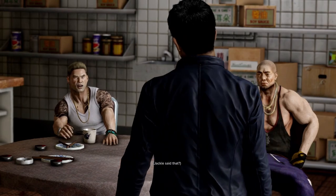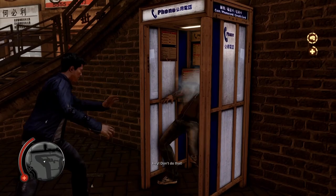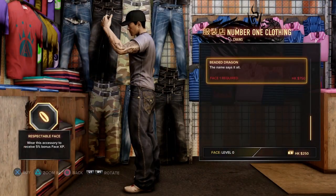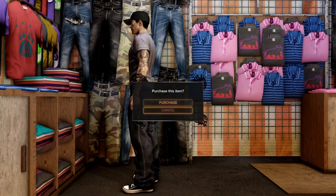We get released from our prison cell with a little help from Pendrew, who is the Chief Officer in charge of our undercover operation, and we make our way to meet Winston, who will now be our new boss once we've done a few odd jobs for him. Our first job is to collect protection money from all the local vendors, for allowing them to trade on our turf and keeping them safe from rival gangs. Once we've received all payments needed, we make a quick pit stop to purchase some new clothes, and this gives us our first trophy: Fashion Statement.